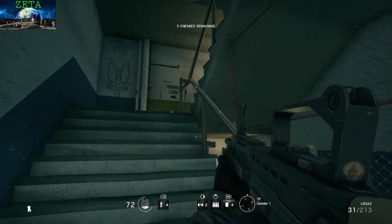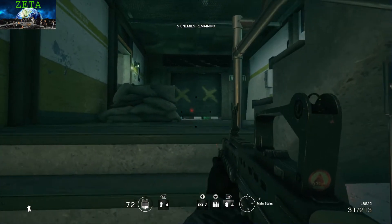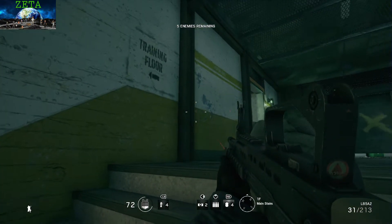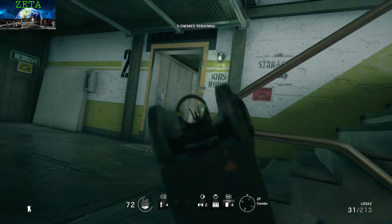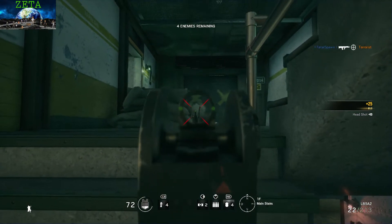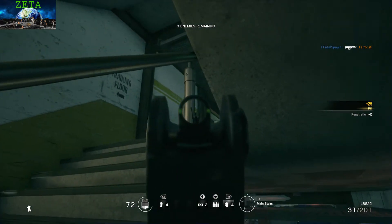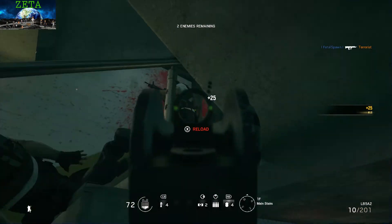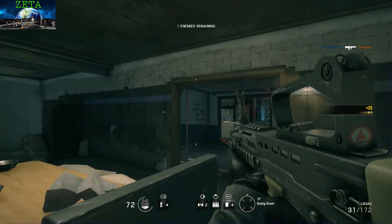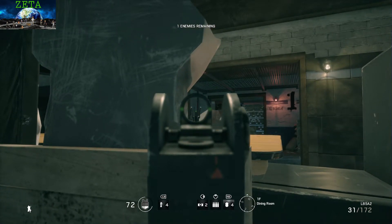There's a trick to doing this that I like to do. There's one right here — you can see his foot — one in this room to the left, and then one on the left right here. When you kill this guy, come around and kill that guy. Now they're going to start pouring in upstairs, so go ahead and pop them, fall back, and he will follow you.